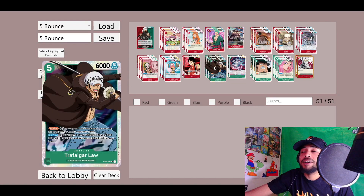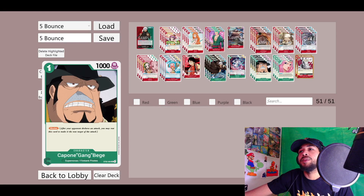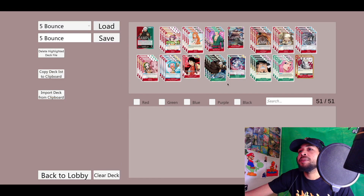We play two Rush Luffy — I feel like that's a really good ratio. Then the best card in the deck, hands down — you have to play four Law. We play two Yamato to pull off some crazy shenanigans bouncing it around with Law. Four Capone is standard as a green blocker one-drop. We got our four Bonnie, which helps us search out our Law mainly. And lastly we have our two Jet Pistols to close it out with our events. Now let's dive into some games.